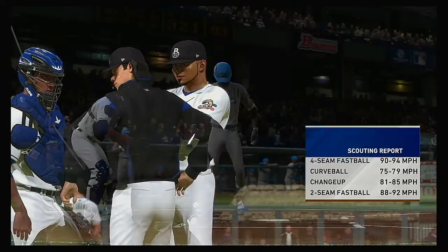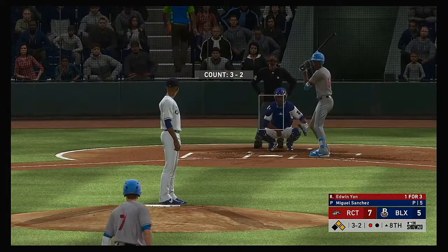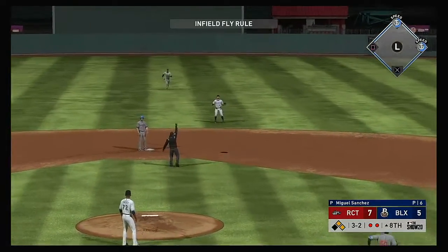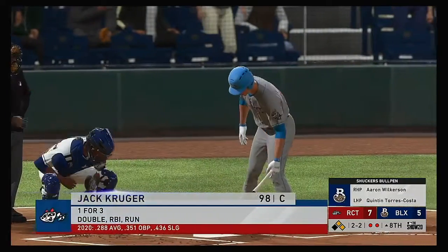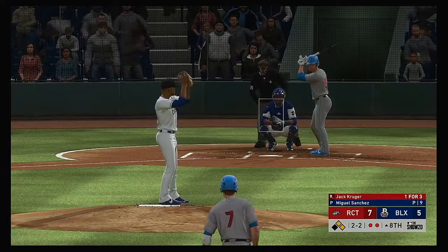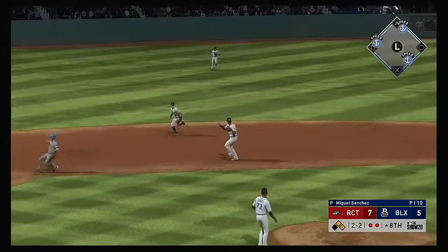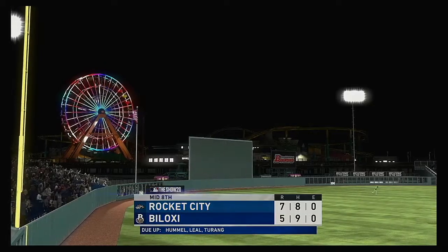Miguel Sanchez takes the mound to try to get out of this mess. There are two on with only one away. Edwin Young will be his first assignment — runners at first and second and one gone. A swing and he pops him up on the infield — the infield fly rule will be in effect here. Ready for another shot now, Jack Kruger — he's working on a one for three thus far. On the ground to the left side, he's got it — and the two-out threat will not come to pass as the inning is over.